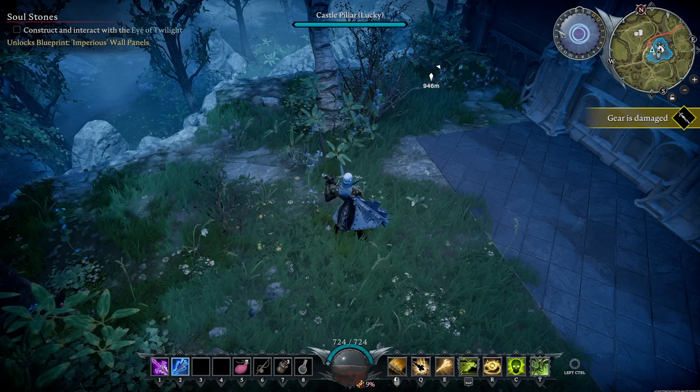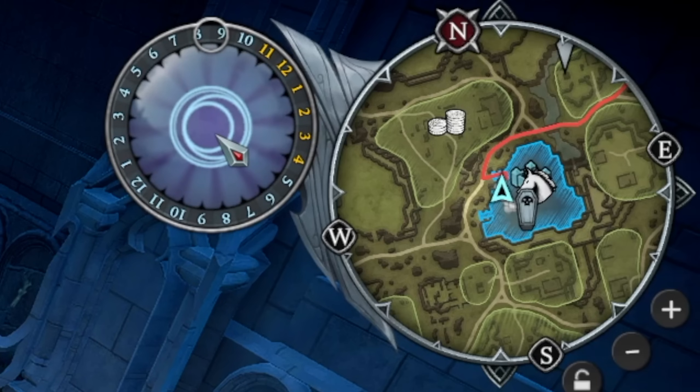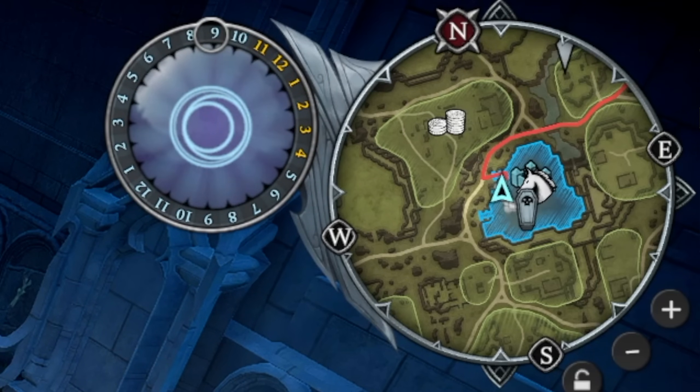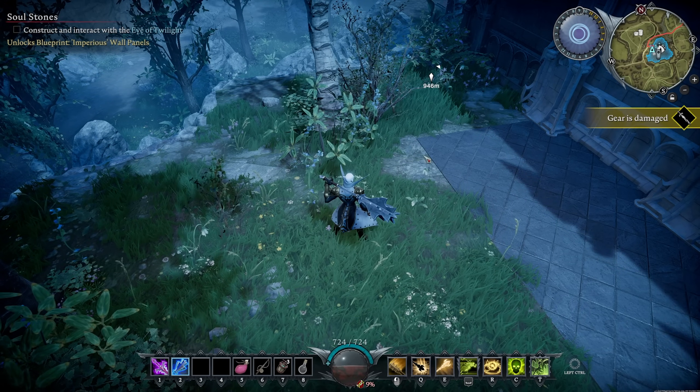Here you've got the time of day, which is really important because you're a vampire. The orange numbers are daylight and the blue numbers are when the moon is out. It's actually quite forgiving — way more than you'd expect. When it's daylight, it doesn't mean you can't do anything; you just have to be careful about standing in the sun too long.